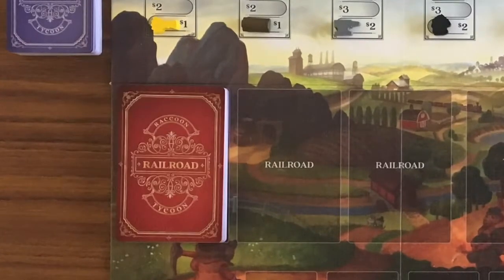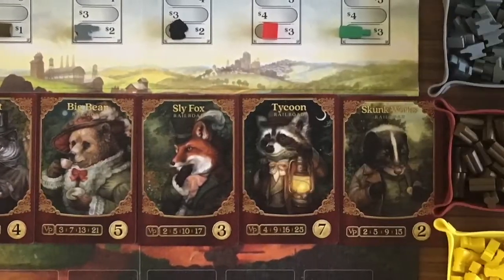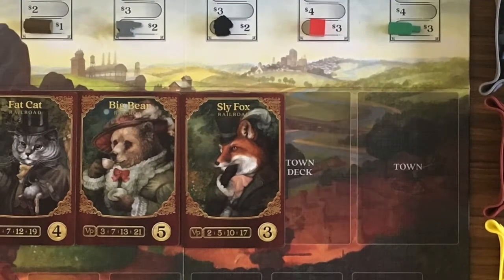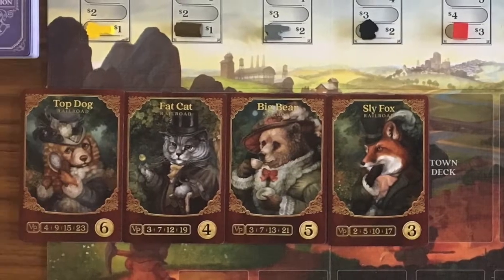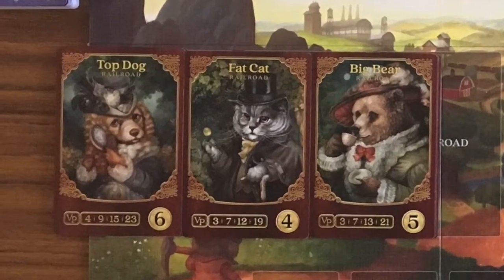You will now create the railroad deck depending on how many players are playing. With five players you will use all the types of railroads. With a four player game you will remove the Skunk Works railroad. In a three player game you will remove Skunk Works and the Tycoon railroads. In a two player game you will remove Skunk Works, Tycoon, and Sly Fox railroads. You will always play with Top Dog, Big Bear, and Fat Cat railroads.